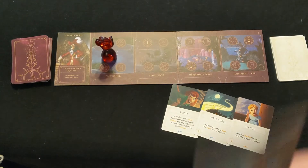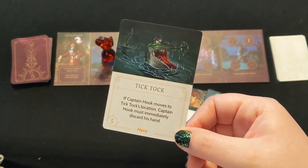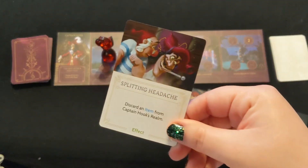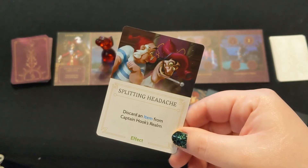Tick Tock: if Captain Hook moves to the location that Tick Tock is played, the player must discard their entire hand. Splitting Headache can be used to discard an item from your realm — this can cause you to lose your Ingenious Device.